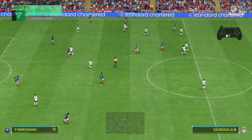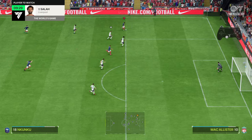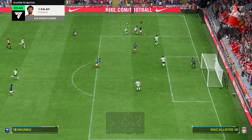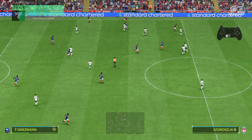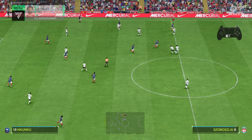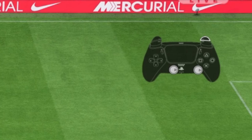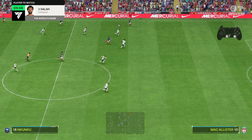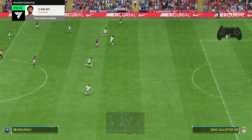Starting with example number one — we are going to go through all the speed boost variations available in FC 24. We've got Griezmann on the left side passing to Unkunku, and the first simple variation is: while sprinting, if you move the right analog in the direction of your sprint or at an angle lower than 45 degrees, your player will kick the ball in front and do a speed boost that offers you an advantage over the opponent.